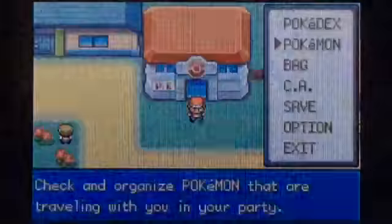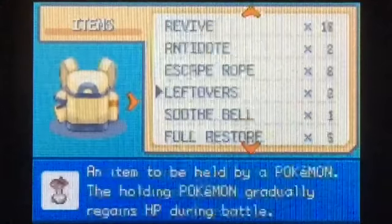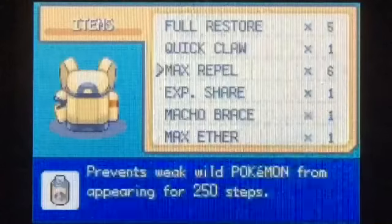We are at Indigo Plateau — this is where the Pokémon League is. We'll go ahead and heal up our Pokémon real quick. There's one more trainer battle I'm going to do, and to get to it we're going to have to fly somewhere. We'll fly over to Cerulean City — I believe that's the closest.